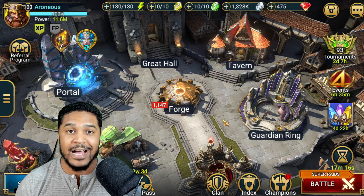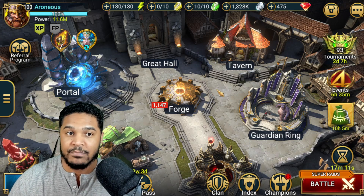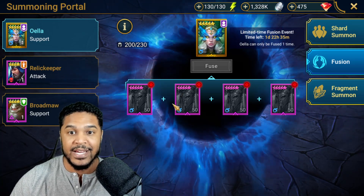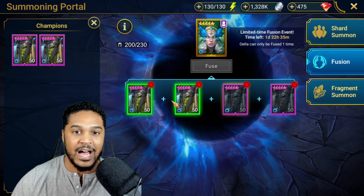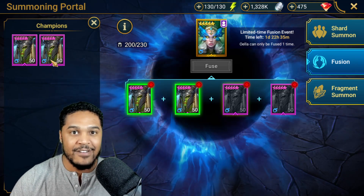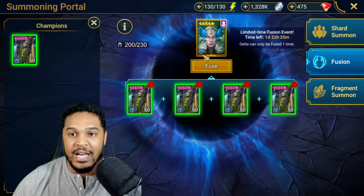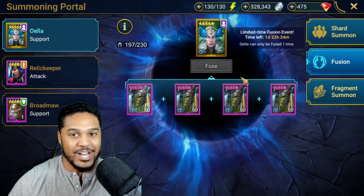So first off, I want to go over the Oella Fusion — where am I at? I want to make sure you guys pull Oella; we have about two days left. I've got four of the epics. I wish you could just click and have it automatically add the epics into there for you. It's kind of annoying clicking here then clicking here — a small quality of life change that would make things much easier. Anyways, we do have enough silver. We've got ourselves a new Fusion — Oella, here we go!